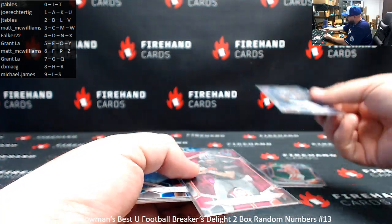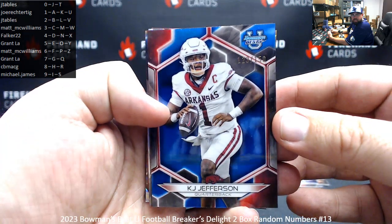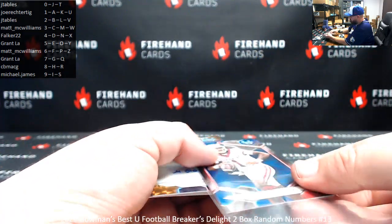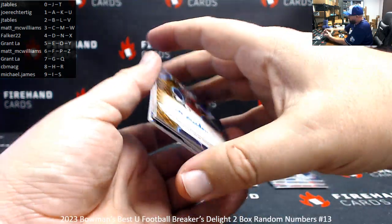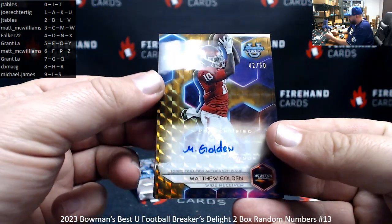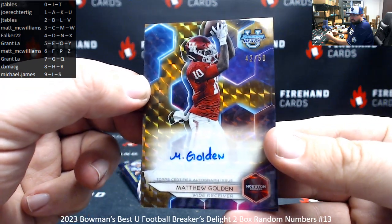And another blue refractor, 123 of 150, KJ Jefferson — spot three for Matt McWilliams. Gold geometric auto, 42 of 50, Matthew Golden — spot two, J-Tables.